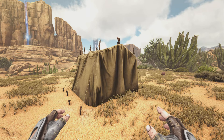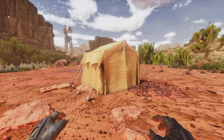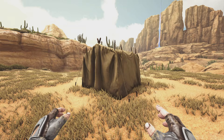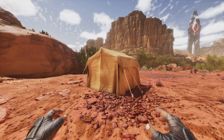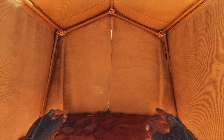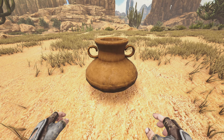Next we have the Tent. This is what it looked like before, and this is what it looks like now — it's a lot higher res and definitely looks a lot better in ARK Survival Ascended. On the new one it has like a tarp hanging over it. On the inside, I noticed they removed those two wooden beams that were attaching to it, though I'm not sure why they removed those.